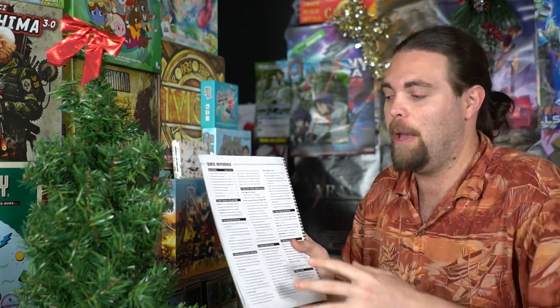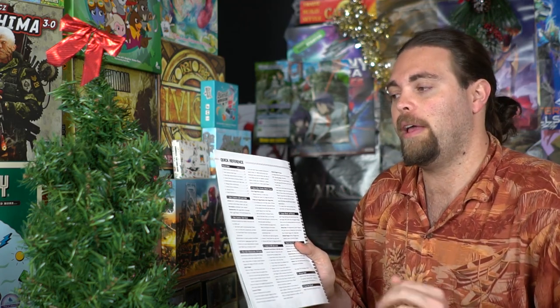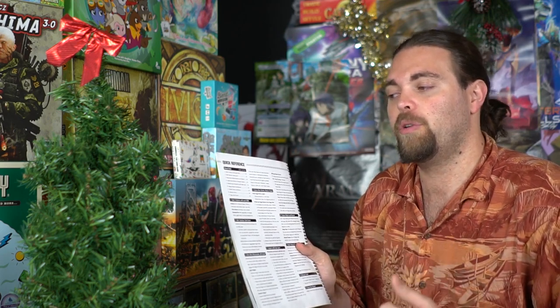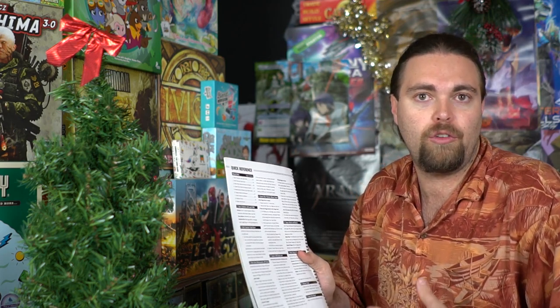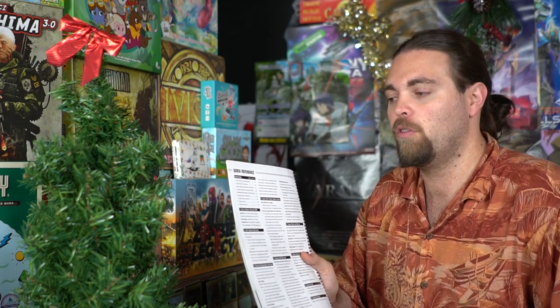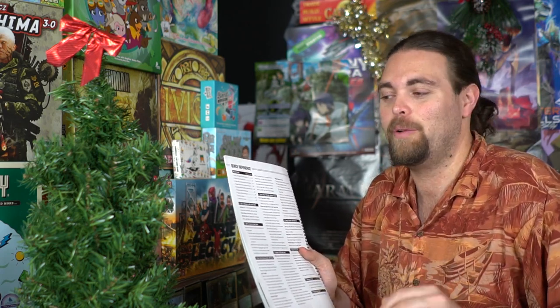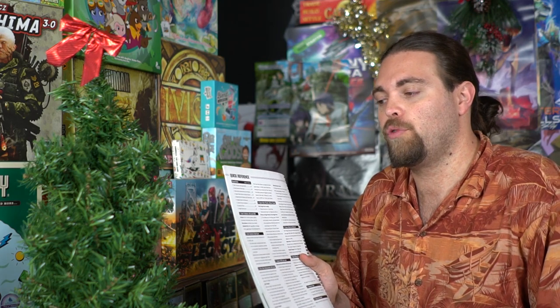There's a lot to this game. The round order has eight or nine different phases. First, take two actions for each seal — whether moving, shooting, or a couple of other options. Then, alert sentries take cover — any alerted sentries that know about your presence will hide to avoid being hit. Then, move alert masterminds and all patrols — patrols move across the board in a specific way.